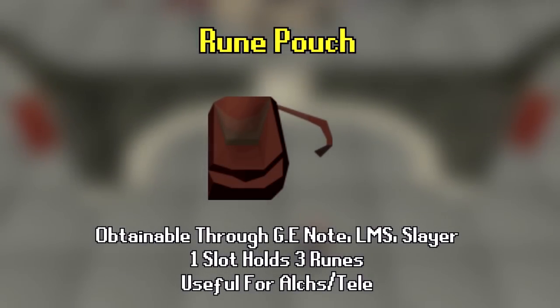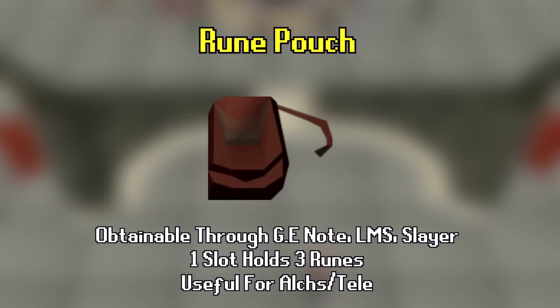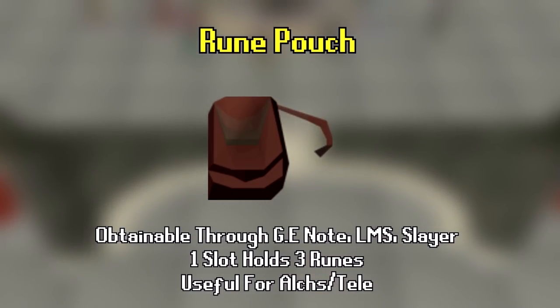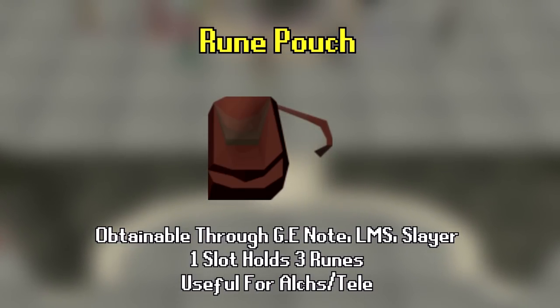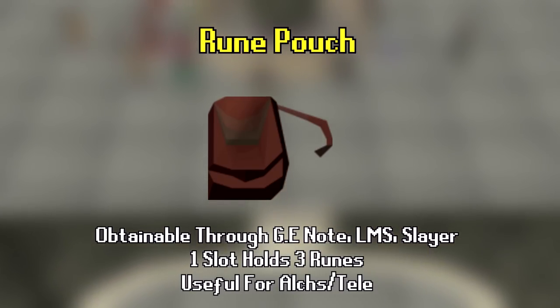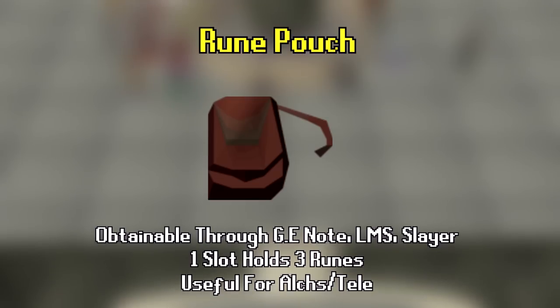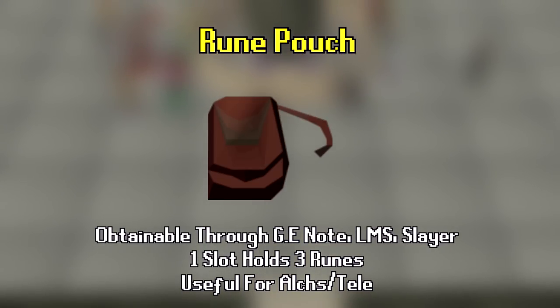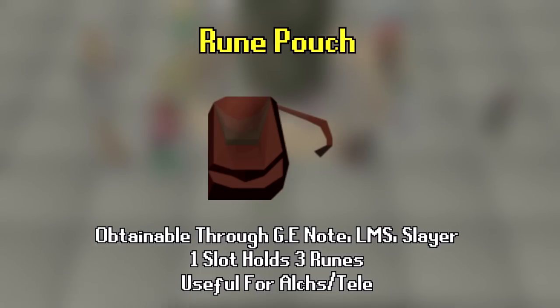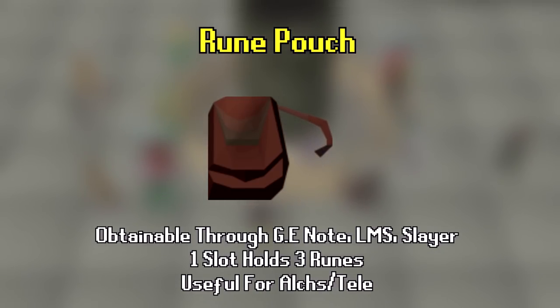Number 5 is the rune pouch. You have three options: buy it from the GE as a note, get it through 75 Last Man Standing points as an iron man, or spend 750 slayer points. The rune pouch stores up to three runes in your inventory — very useful for teleporting or keeping alchemy runes inside. A tip: keep law, dust, and steam runes in the pouch on a main account, as that gives you pretty much every teleport on the main spellbook at the same time.